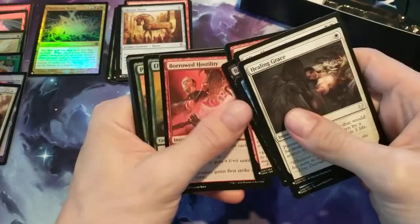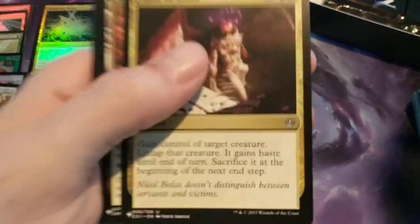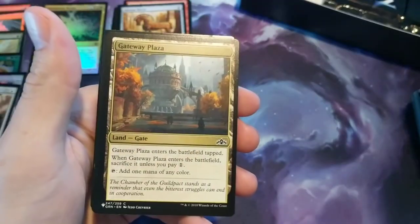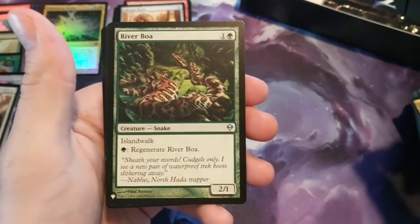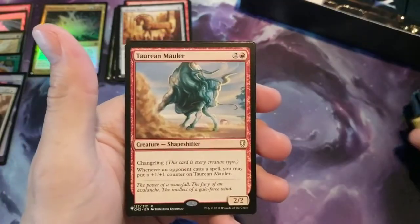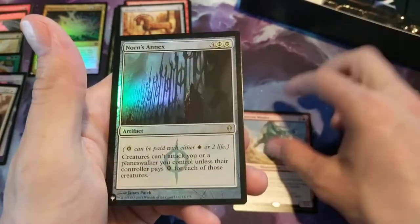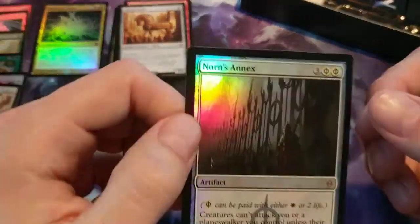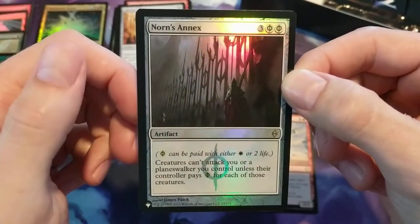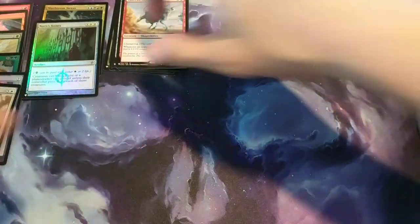Pack nine: Eternal Thirst, Bells of Deep Shadow, Slave of Bolas — that's uncommon. I don't know if you can get a rare in that multicolored gateway plastic area. Then we have a River Boa. Rare is Tarian Mauler. And the foil is a Norn's Annex — it looks like that's a foil rare, so it's got the Phyrexian Mana up there.